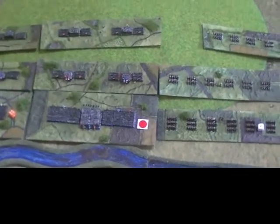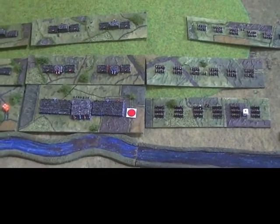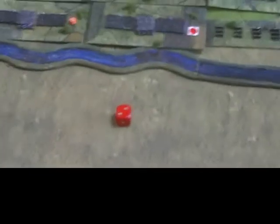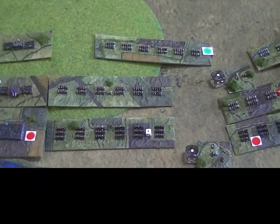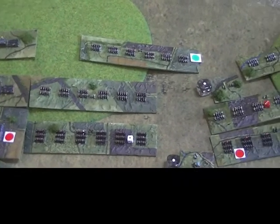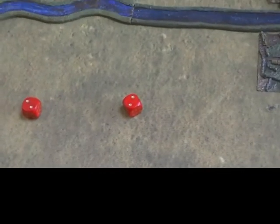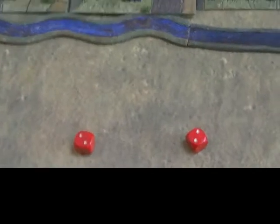The next unit has the same kind of calculations: plus one for rear support, plus one for being on a hill — so plus two — but minus one for contact with a unit with more pikes, giving an overall plus one. Rolling two dice gives six and seven, so that unit takes a hit. The next combat: the cuirassiers failed to make contact but can move forward and shoot at their opponents. That unit gets plus one for rear support and plus one for being shot at by ineffective cavalry fire — a total of plus two. They score four, modified to six, so they take a hit as well. Not a good start for the Protestants.